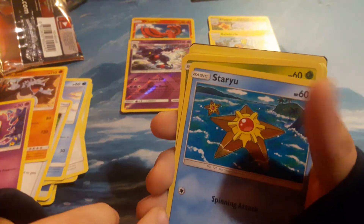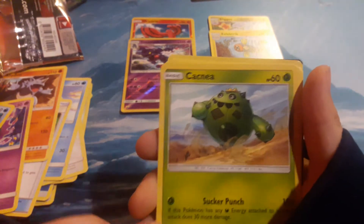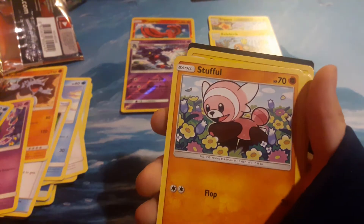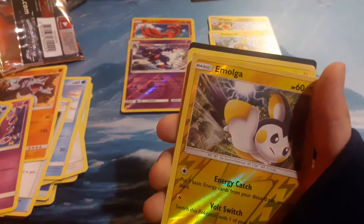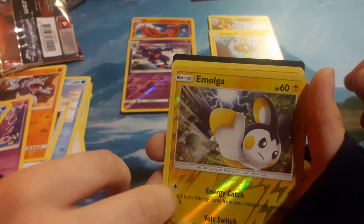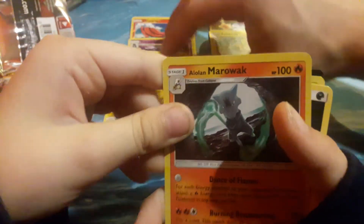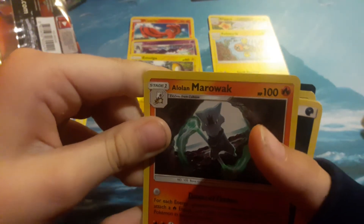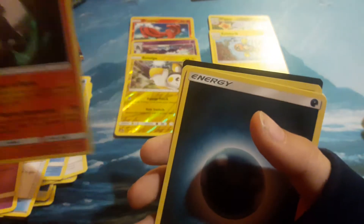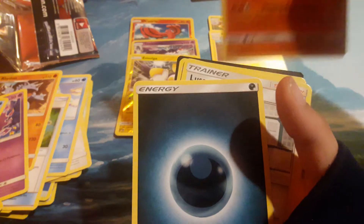Staryu — is that how you pronounce it? Mm-hmm, perfect. Kangaskhan. Stufful — I think that's how you pronounce it. Shelmet. Ooh, there's our foil. Volcanion, I think it's called. Let's put that one up here with the other foils. Alolan Marowak — that's actually pretty tricky to read. Ooh, he's a foil too! That's a foil. Two foils in one pack — look at that, guys! That's so crazy.